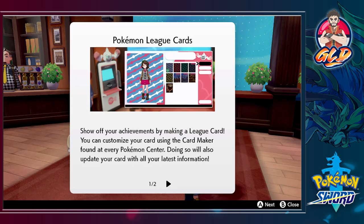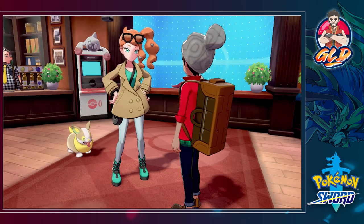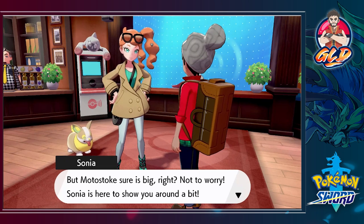The league card shows off your achievements. By making a Pokemon league card you can customize your card using the card maker found in every Pokemon Center, which will also update it with your latest information. Trainers all have their own league cards and you can swap cards with other trainers using communication features. You can view all collected cards by checking your album in the league card option of the X menu.